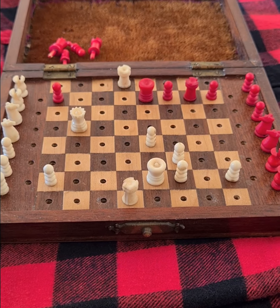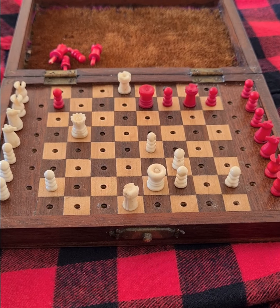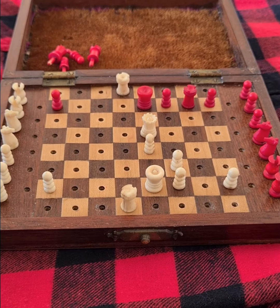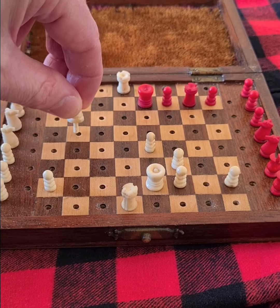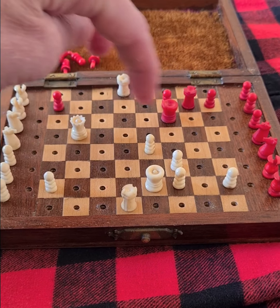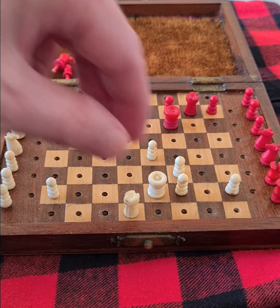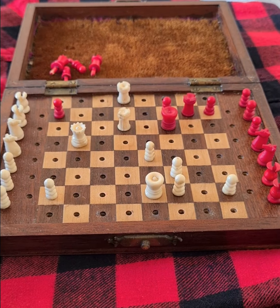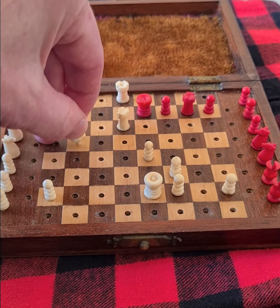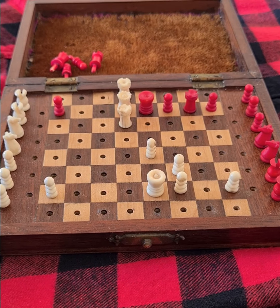So what on earth does black do in this position? He really is without a good reply — there's just nothing that he can do. White is threatening queen e5 mate. So the way that black avoids that is by playing here, but now if we were to play here he has a flight square, and if we were to play here he goes back to g7. So what we do quite simply to wrap this one up is we play here — we're getting him on the ranks. He goes back, and while we could go here, I like the idea of enveloping the black king, and that is checkmate.